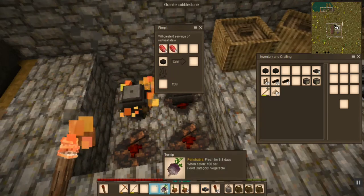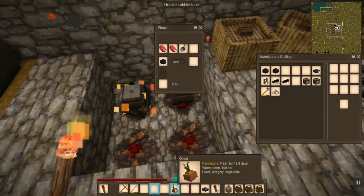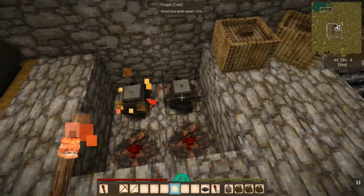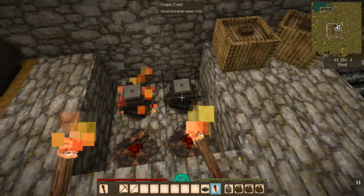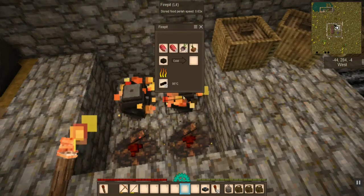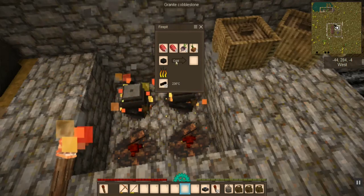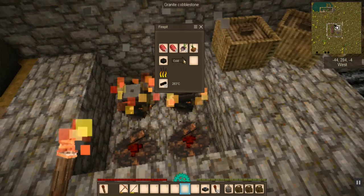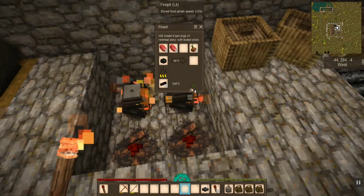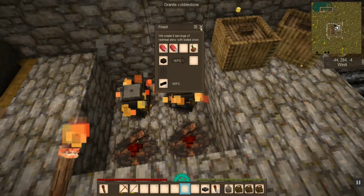If you can only find grain in a sparse world, you can survive the winter just on porridge and red meat. For red meat stew you need two servings of red meat and you should probably put some veggies in there — some onions, turnips, or maybe some carrots. I don't have enough turnips here for this to work, and that's how you can tell if it's not going to work.